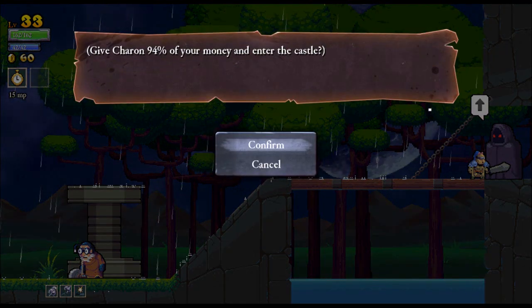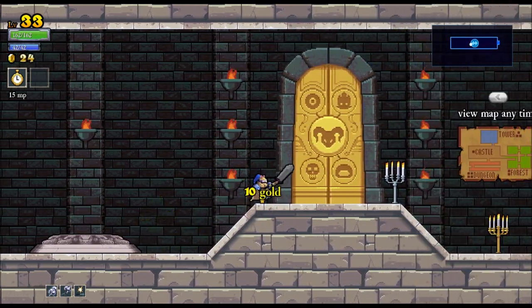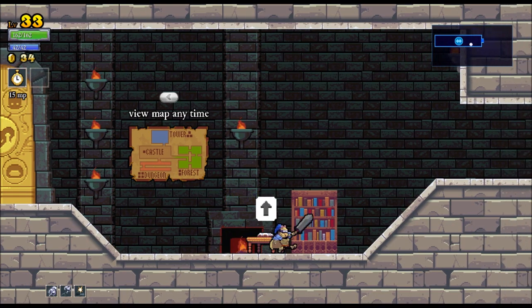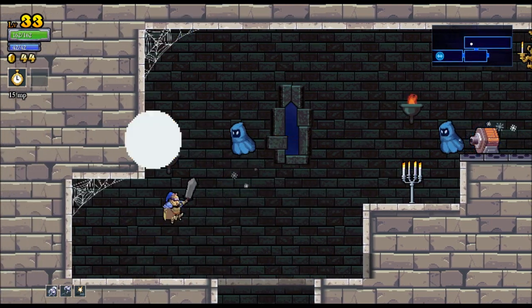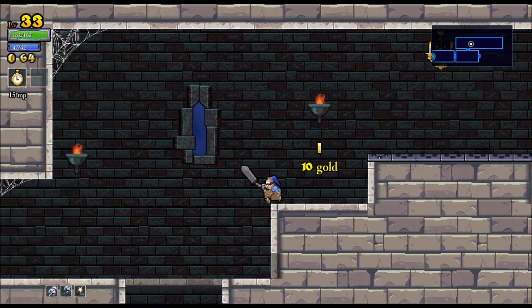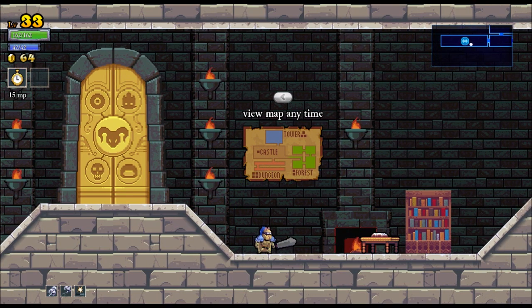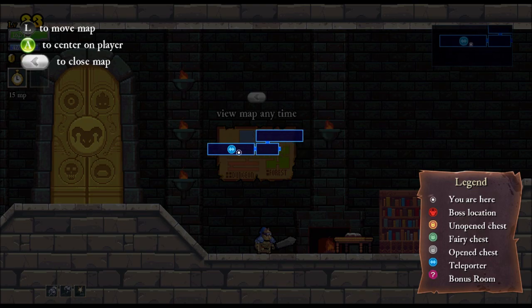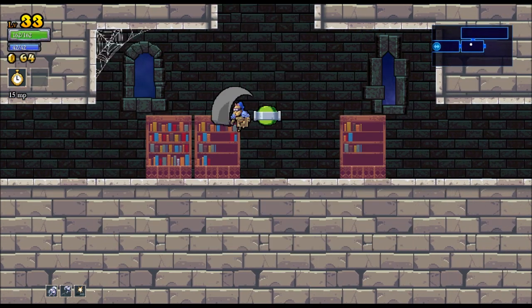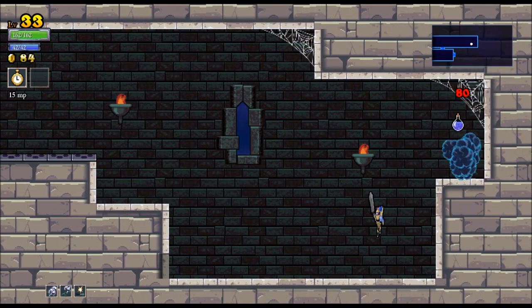Now we're going to go back into the castle — as a result we will lose 94% of the money. The castle has been reset and randomized, so this next room isn't going to look the same. With dwarfism I've got a much smaller hitbox, but I've got crazy damage so I'm one-hitting everyone. To quickly show you the four areas: you go south you get the dungeon, east you get the forest, north you get the tower — that's basically how the layout works.